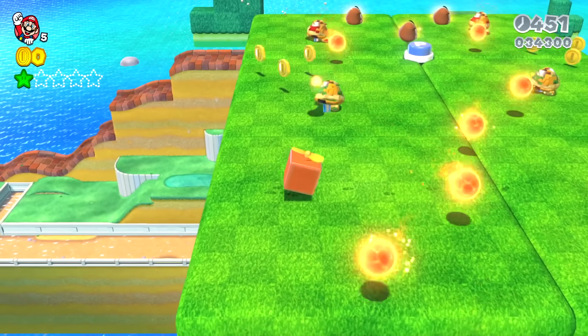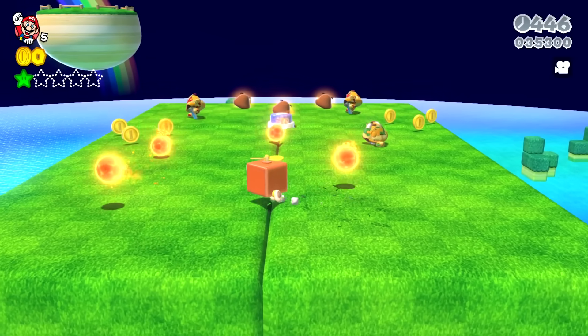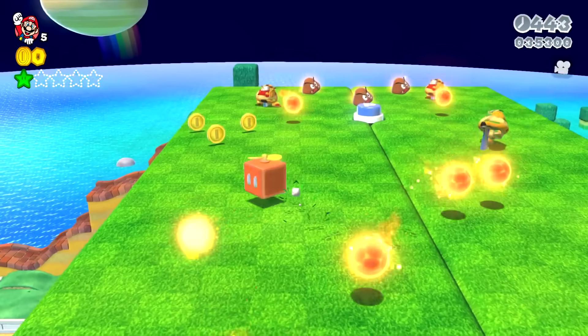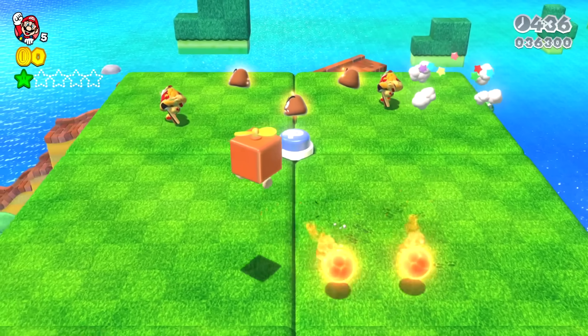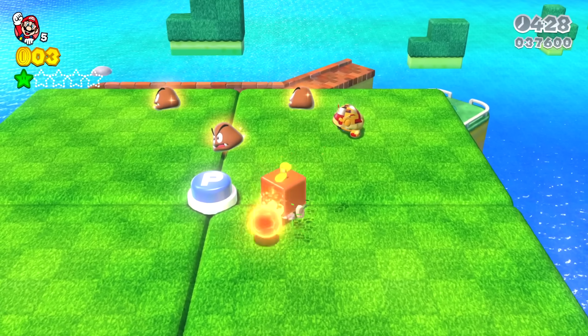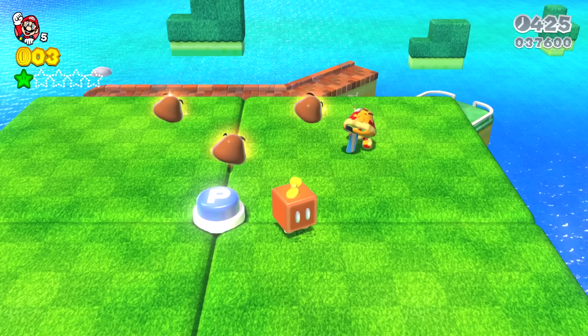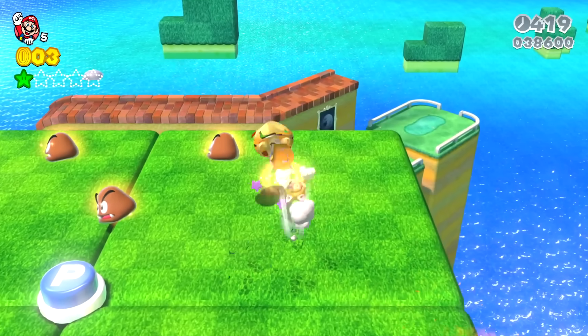These Goombas throw fireballs — some hitting each other, some aiming at Mario, and sometimes defeating each other. Mario gets the Super Bell power-up and a lot of these Goombas defeat each other, while Mario swipes at a few with his new cat power-up. Mario then wants to lose his propeller box, but the fireballs can't hurt him, so he walks into an enemy, takes damage, and collects a Goomba mask instead.